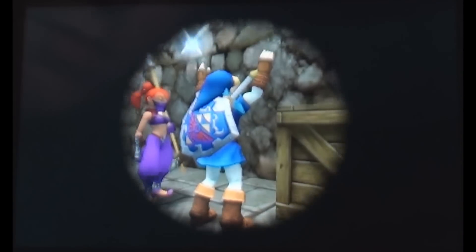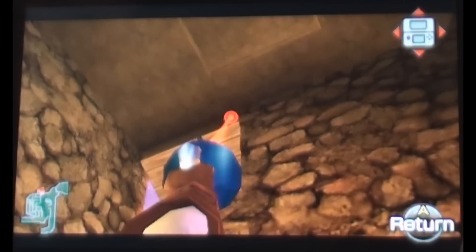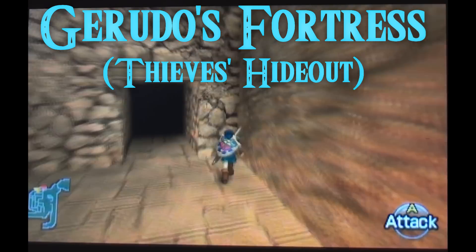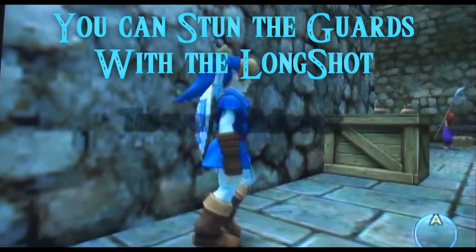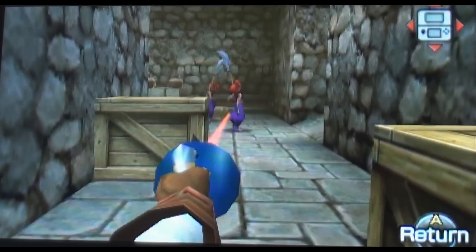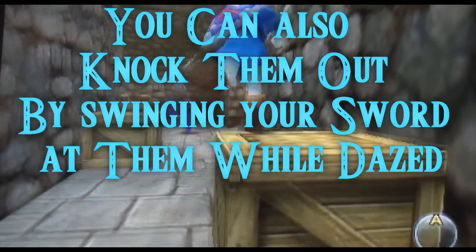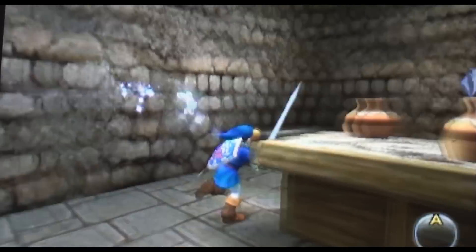Of course you're familiar with this Thieves' Hideout. The guards keep busting you, but not a lot of people might know this: inside the hideout, you can freeze the guards with your longshot. Just simply shoot them with the longshot and they freeze. They stay frozen for a while so you can sneak past them, or you can knock them out with your sword and they go unconscious. I usually just daze them and move on.